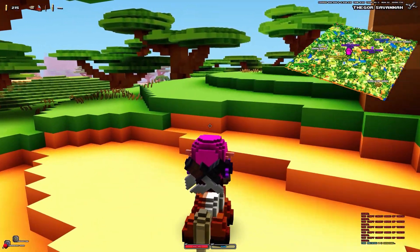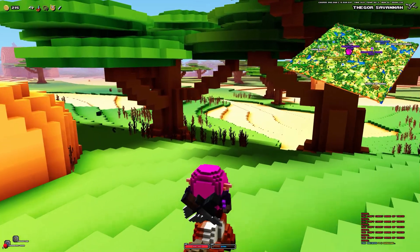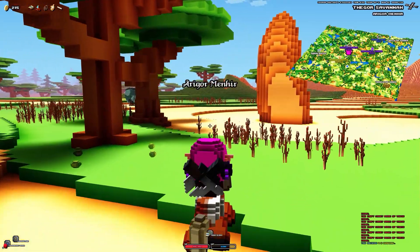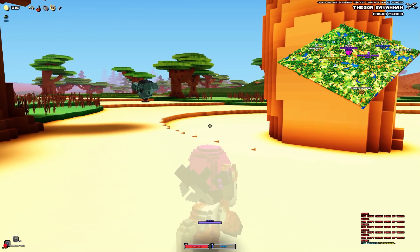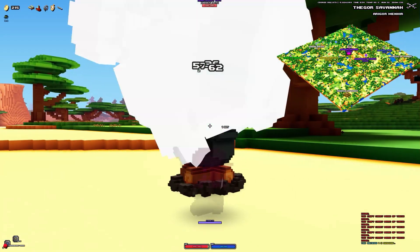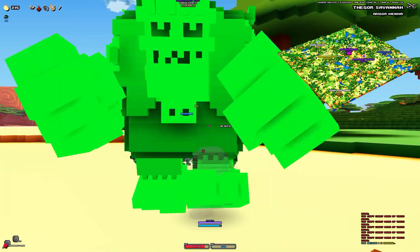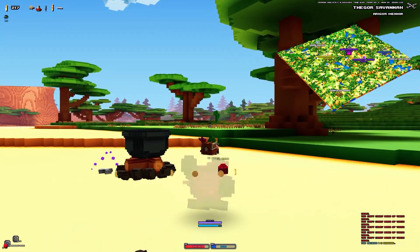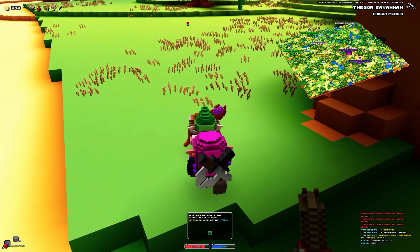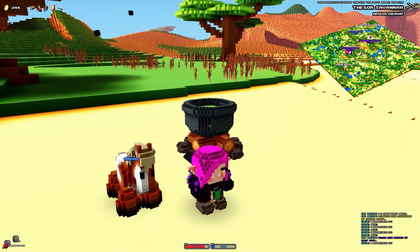I wonder how powerful our horse is now. Once we get down here I've got to figure out — can we get them from up here? These guys can't climb that well. Okay, here we go. Oh wow — did we just defeat all of them? Let's talk to the gnome. Wow, okay, that worked quite good. How about you give me free diamonds? That'd be good. Oh hello, what is that? Let's take a look.